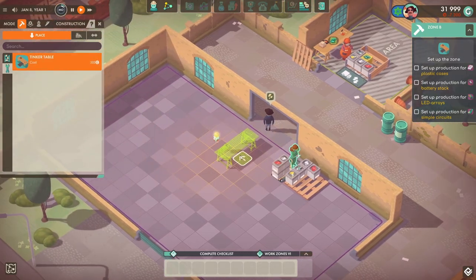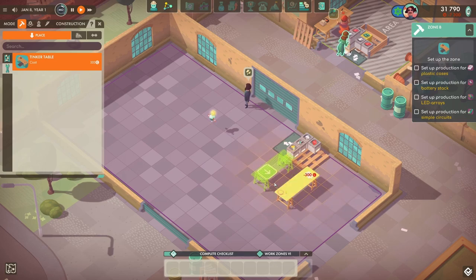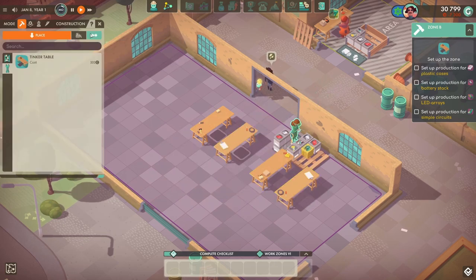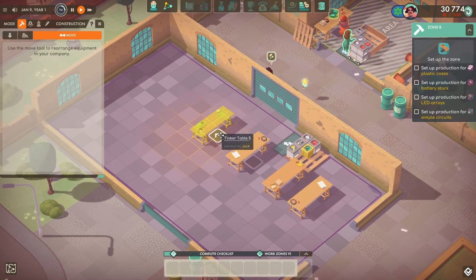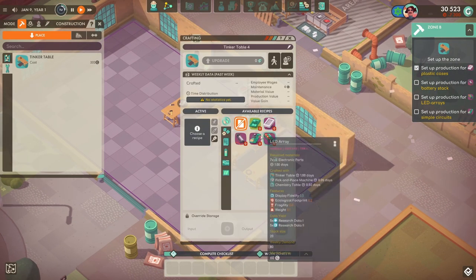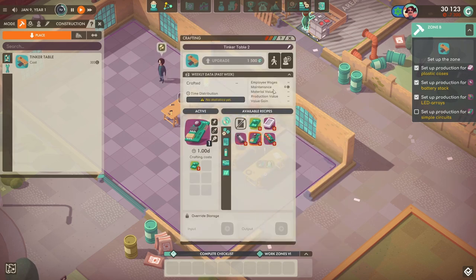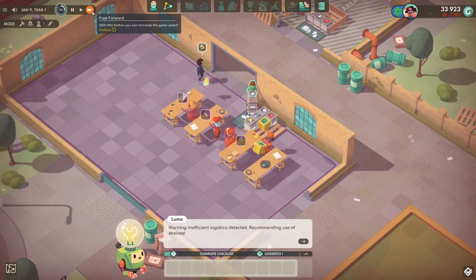We're only going to do one table for each thing. So we've got three, four — spin those around, and I'll move it down one as well. Plastic cases with an employee, that with an employee, that with an employee, that with an employee. I totally zoned out then trying to think what they were called. So that is all being made — absolutely fantastic.